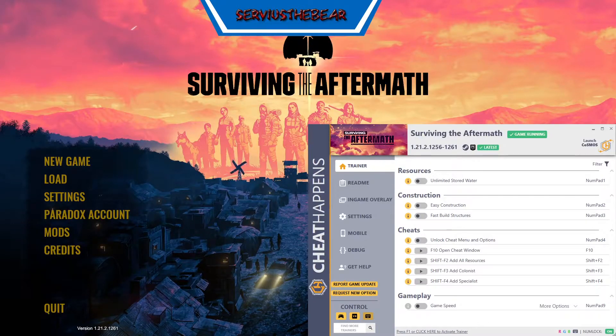Hi, this is ServersTheBear and I'm doing a short video regarding the trainer for Surviving the Aftermath on the Epic version. There is still currently an issue with one of the options, which is number four on the keypad for unlock cheat menu and options. This is not working.